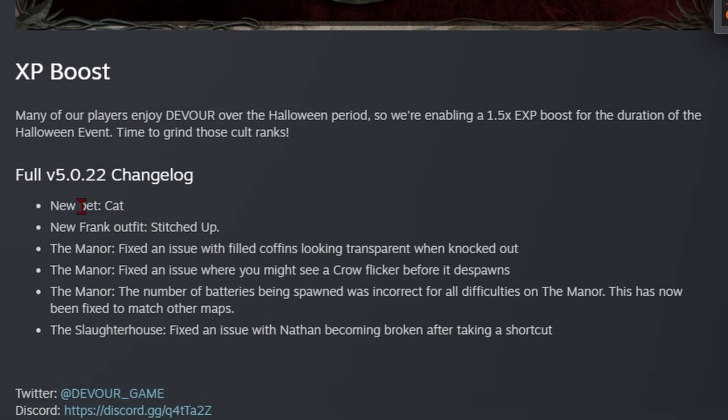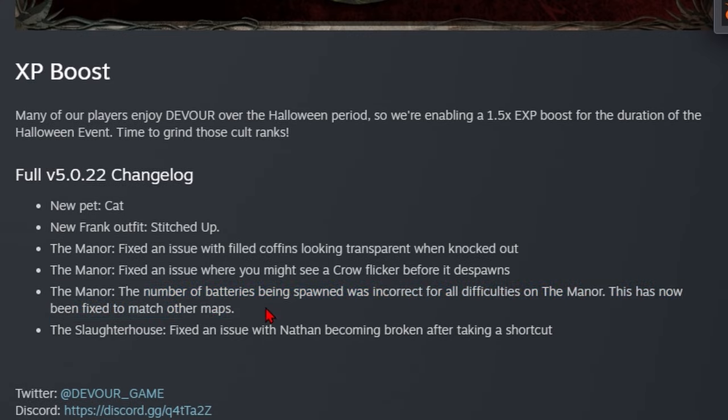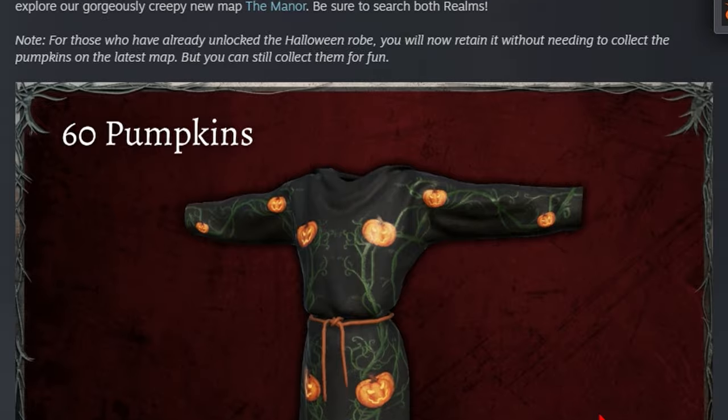There's a new cat and a new outfit for Frank. The Manor: fixed an issue with filled coffins looking transparent when knocked out. Fixed an issue where you might see a crow flicker before it despawns. The number of batteries being spawned was incorrect for all difficulties on the Manor — this has now been fixed to match other maps. That's the reason why I was getting 5-4 batteries on nightmare mode. And then the Solar House: fixed an issue with Nathan becoming broken after taking a shortcut.